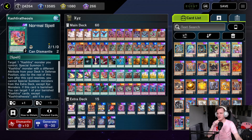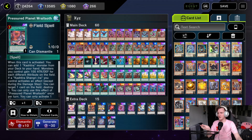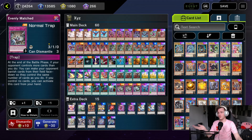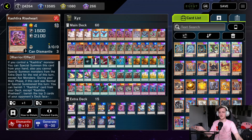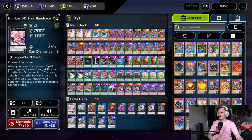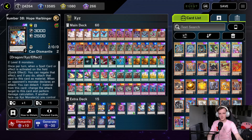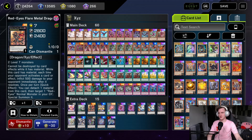Monster Reborn and Change of Heart — same reasoning as Monster Reborn in this format. Trade In, since we have a bunch of Level 8s to pitch and draw. Pot of Desires — we don't care about banishing 10 because that's what Stromberg does anyway. Two Lightning Storm, Triple Tactics Talent, three Cash Tira Theosis for if we draw our Cash Tira monsters, three Triple Tactics Thrust, and three Golden Castle of Stromberg, which is an insane card. We also run Pressured Planet Wraitsoth and two Cash Tira Birth.